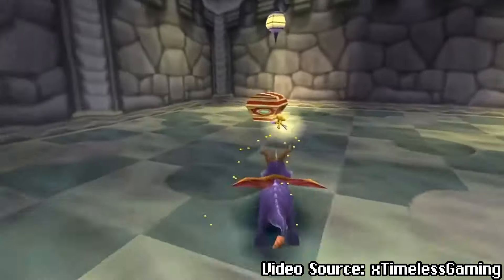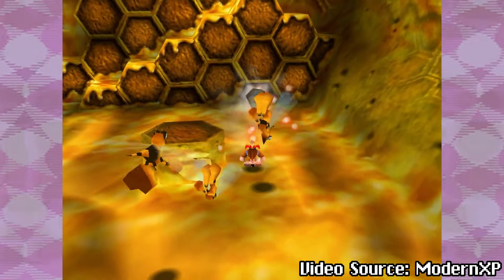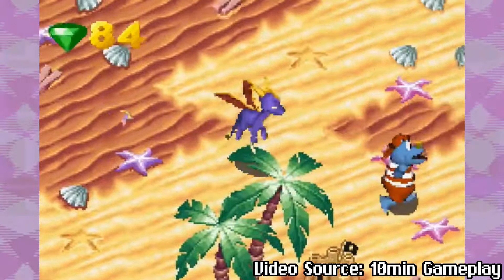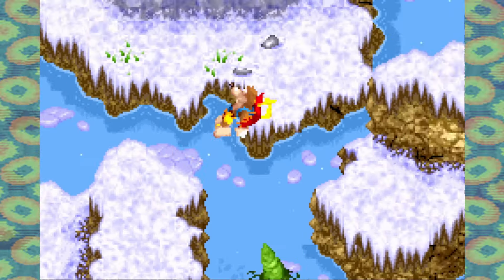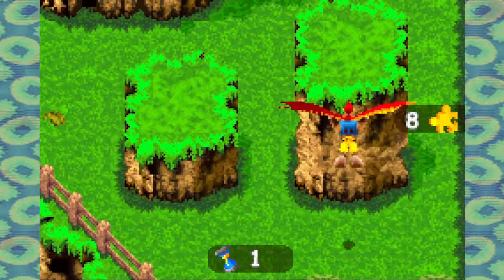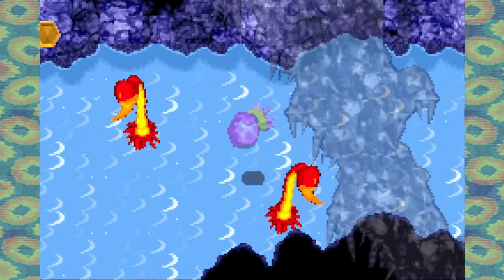Similarly, how do you convert a 3D platformer like Spyro the Dragon or Banjo-Kazooie into a 2D format? Much like Tony Hawk, the solution for Spyro was to adopt an isometric perspective, but our game today would go straight-up top-down. Banjo-Kazooie: Grunty's Revenge is an attempt to replicate the entire gameplay style of the Nintendo 64 game to the Game Boy Advance, and it mostly succeeds, but you'll have to put up with some compromises along the way.